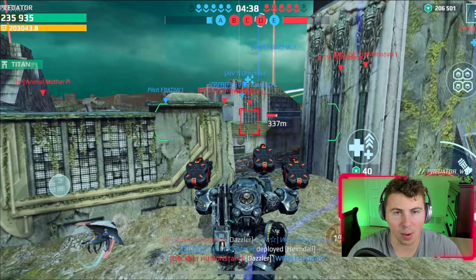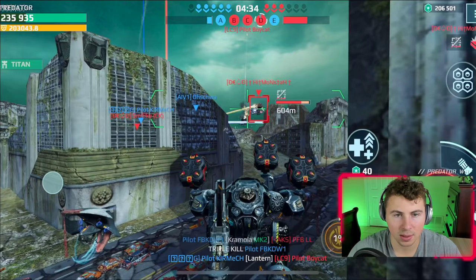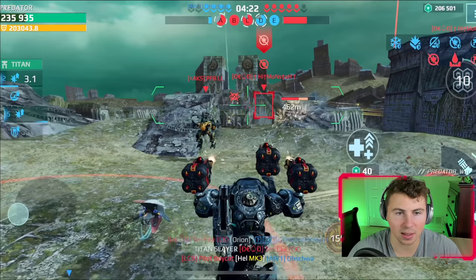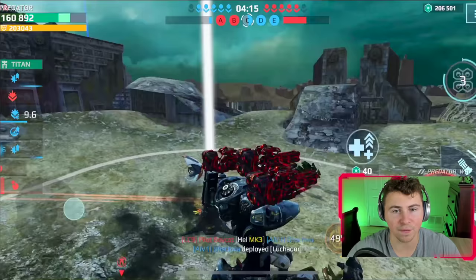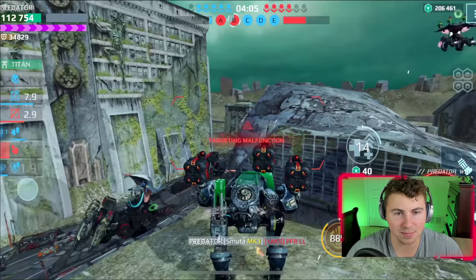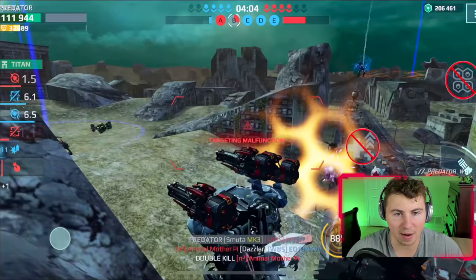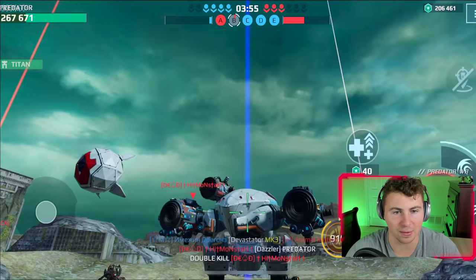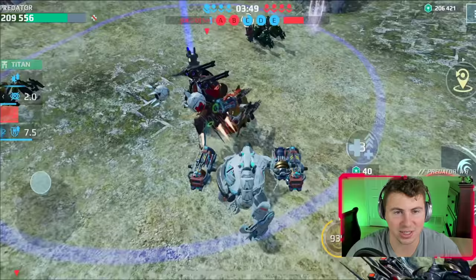We lost center beacon — let's run straight to center. We're getting boosted by a Capri. There's a Harpy — we should be able to take him out. We're grabbing center beacon now — we need a four-cap for sure. Kill! We have a target malfunction — that's always fun. This guy's gonna kill us — drop in the next robot. Let's drop in our Scorpion, not the Heimdall just yet.